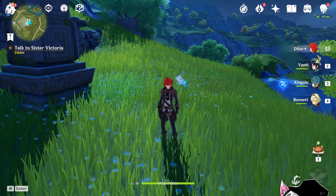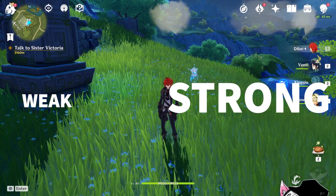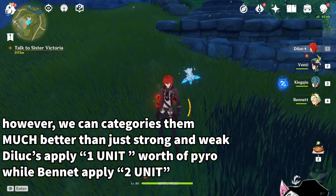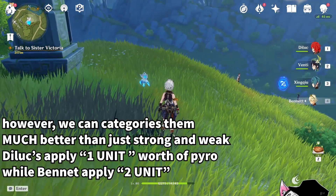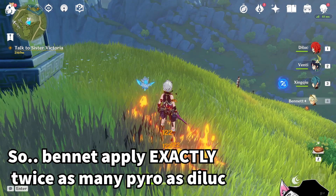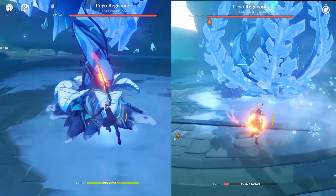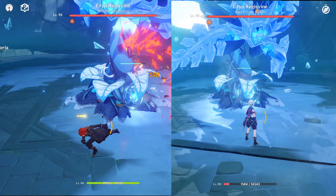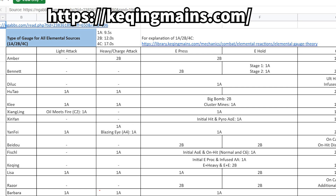In Genshin Impact, Elemental Application can pretty much be categorized into two categories: Weak Application and Strong Application. You might have heard these terms before. However, as it turns out, we can do much better than that. The Luke's Elemental Skill will apply one unit worth of pyro, while Bennett's Elemental Skill will apply two units worth of pyro, meaning Bennett's Elemental Skill applies exactly twice as many pyro as the Luke's. A sheet from the website Keqingmains will tell you exactly how much elemental gauge every single skill in the game will apply — and from here, you can see that the Luke applies one and Bennett applies two units of pyro.